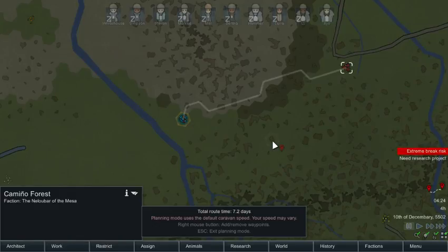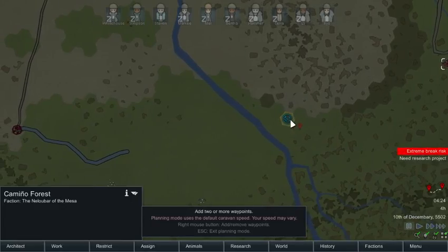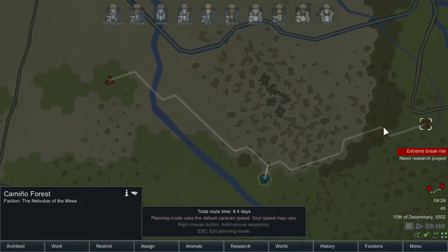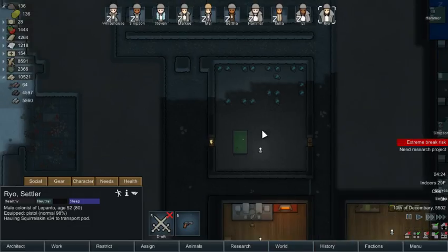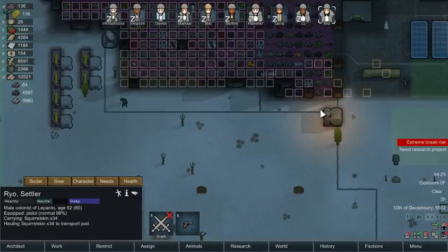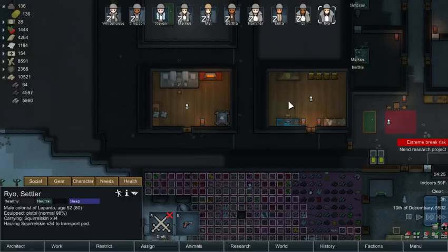It takes seven days — okay that's a lot. Let's try this one instead. Remove this waypoint — 2.7 days, it would take him three days to do that one. That's really not that bad. I would be okay with that. He's getting ready for launch — he's going to have 14 days worth of food so he should be good.